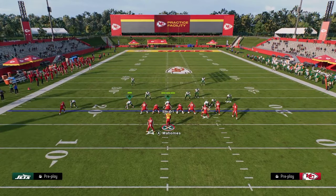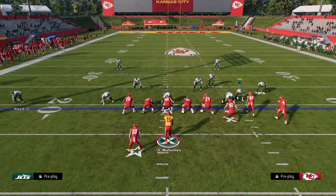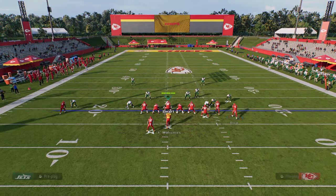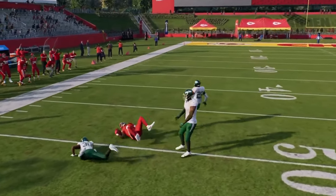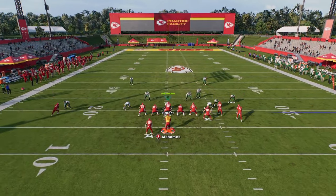What I want to do first is showcase why Double Post is the best man-beating play pretty much in the game. All you're going to do to set this play up is drag your slot receiver, and this creates a high-low read between the drags underneath and the post and the C route over the top. The first read is always going to be this tight end route, followed by the drags — and the post route is typically going to get wide open against a variety of different coverages.